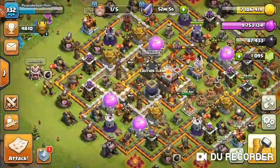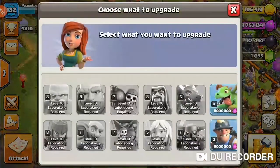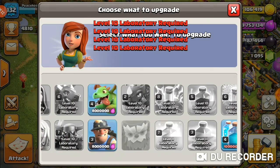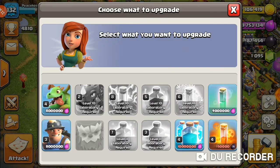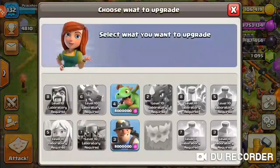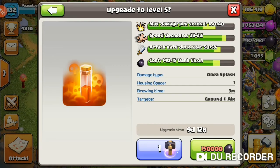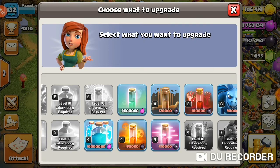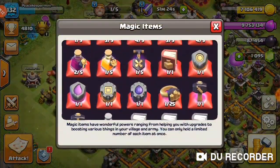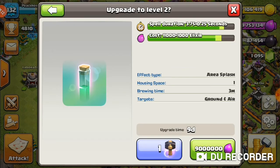The attack is done, so let's get into these lab upgrades. I ended up buying two hammers so definitely putting those to good use. The Bat Spell finished off to level four. We have a lot of options — we have the Miners, which we'll probably do since we've been doing Hybrid. We also have a Book of Spells, which is good. Options include the Poison Spell, the Clone Spell, and the Invisibility Spell.